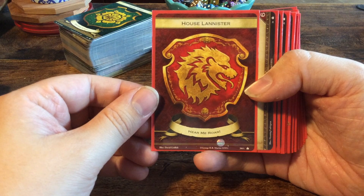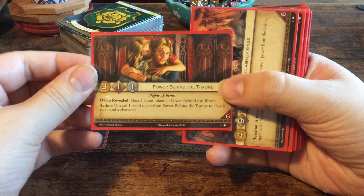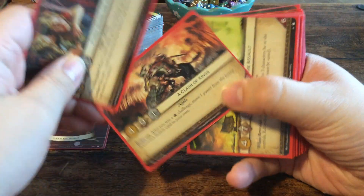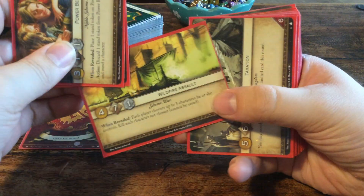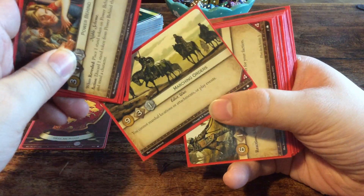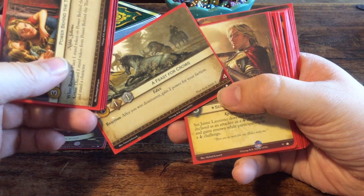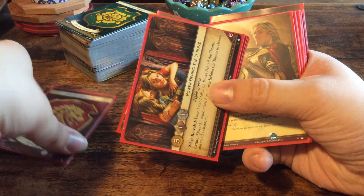The second deck is House Lannister — my favorite. The plot cards are: Power Behind the Throne, A Clash of Kings, Wildfire Assault, Taxation, Summons, Marching Orders, and A Feast for Crows. That's the plot cards for the Lannister deck.